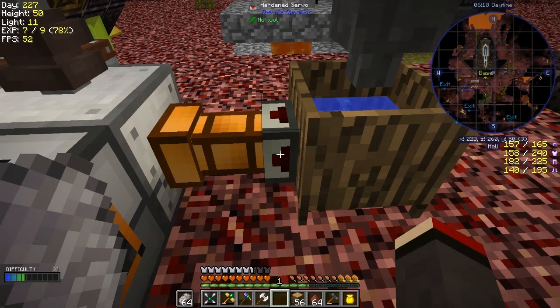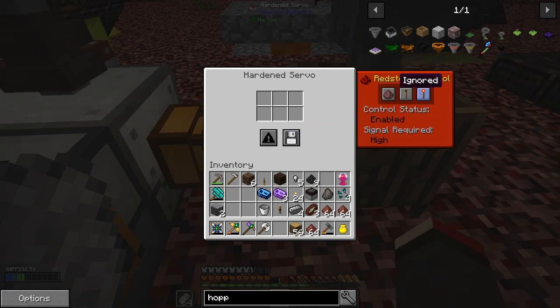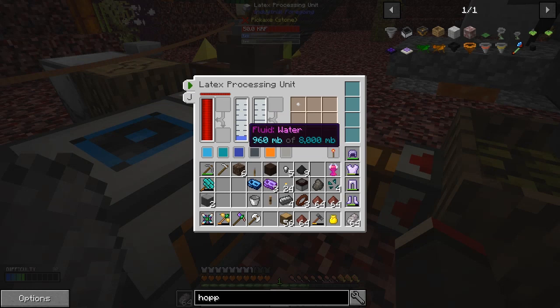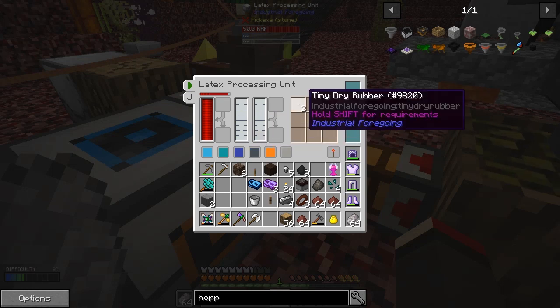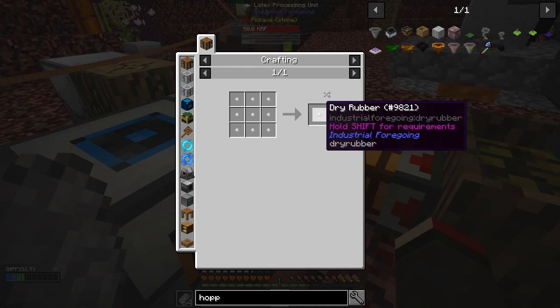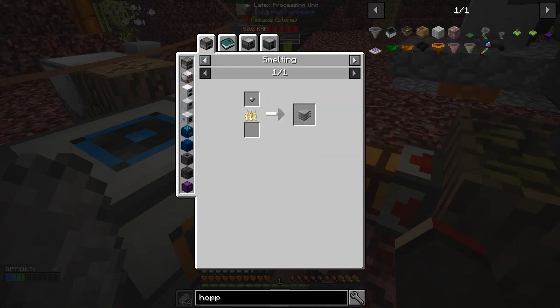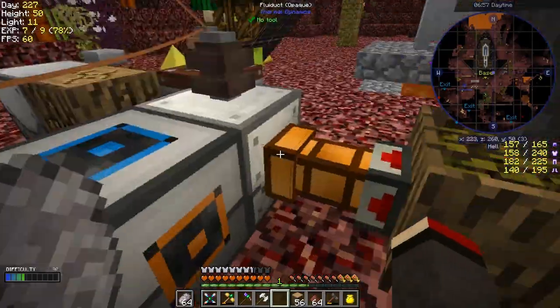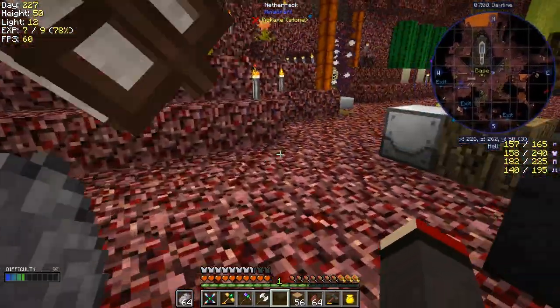And I can do the same thing with the other side with the latex. So what's happening here — that's that one. I guess that's got to get up to a bucket — and it has, yes. And it uses up some power, and makes a tiny dry rubber. Let's have a look at the uses of those — nine of those makes a dry rubber. And we've got one dry rubber. So we've basically just got to make nine of these, and we should then have enough to make it. So that's pretty good — that will actually complete the next quest, I reckon.